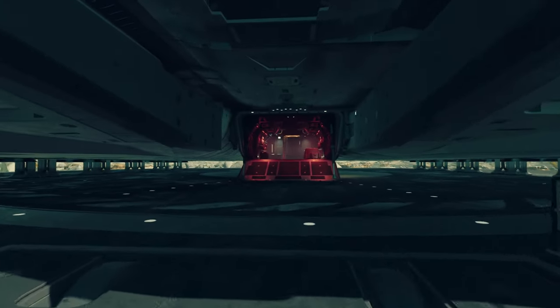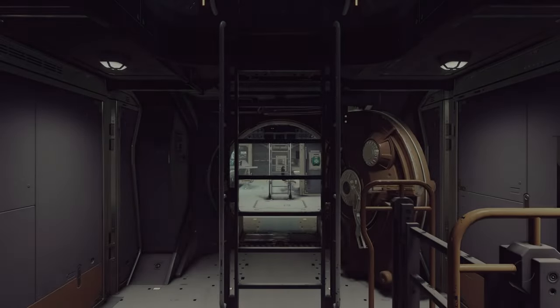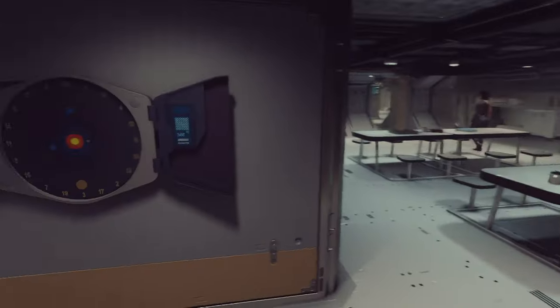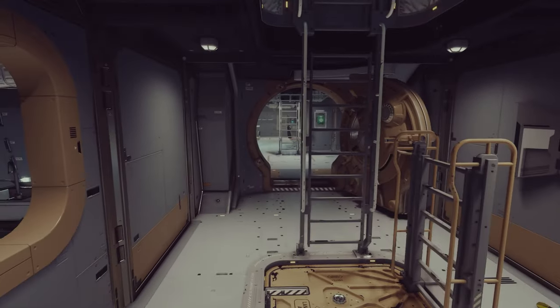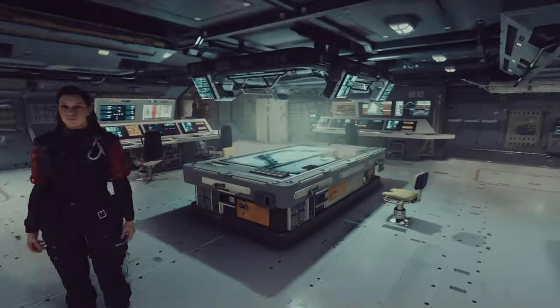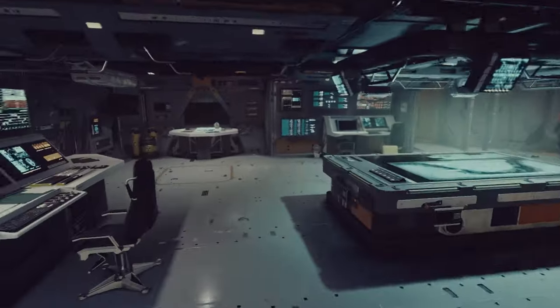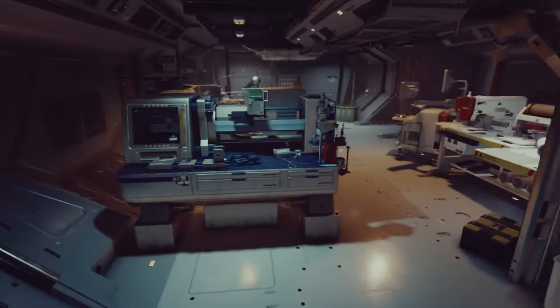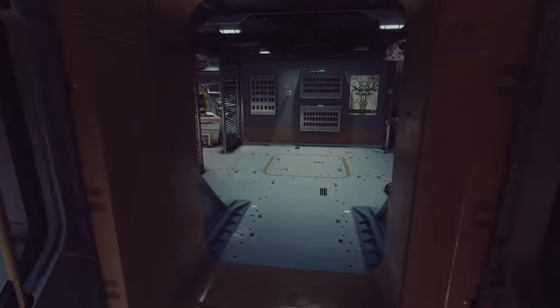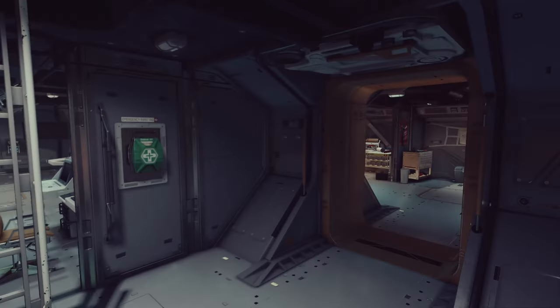Let's look inside first. You enter and almost everything is right here on the main level — everything comes off of the central point. To the front we have the command area. We've got the battle stations, the captain's quarters over here, and the bridge up here.